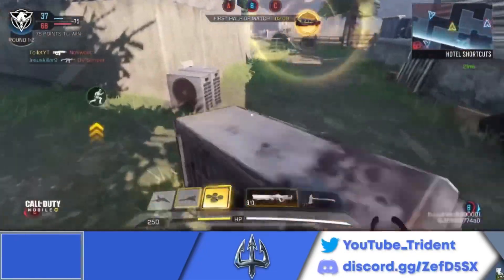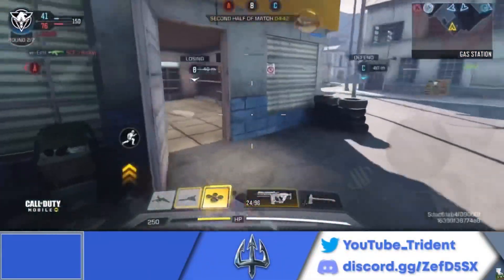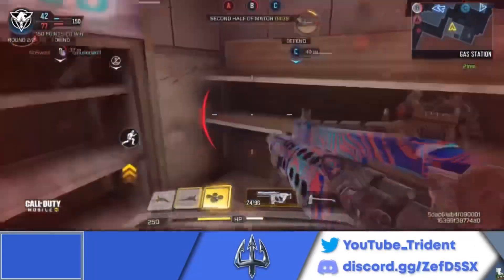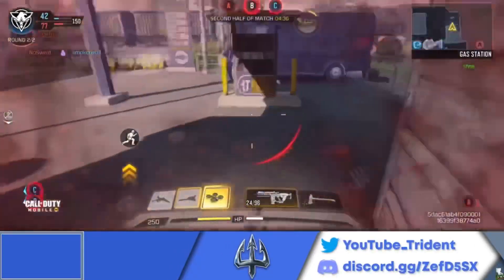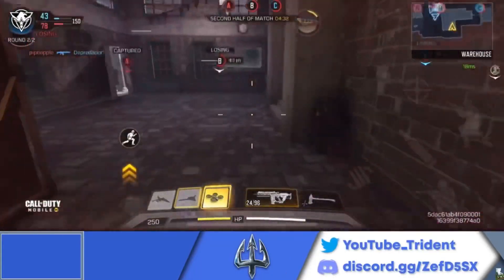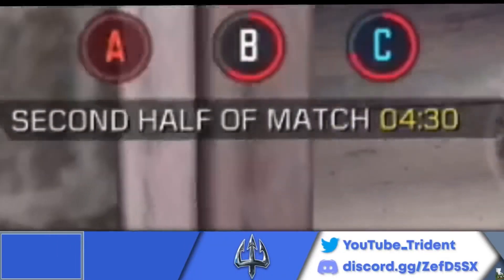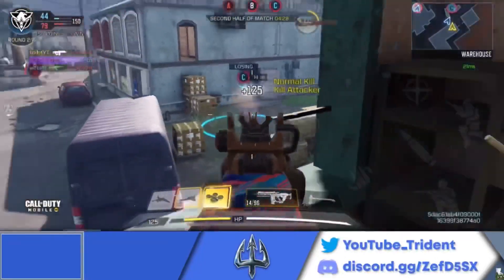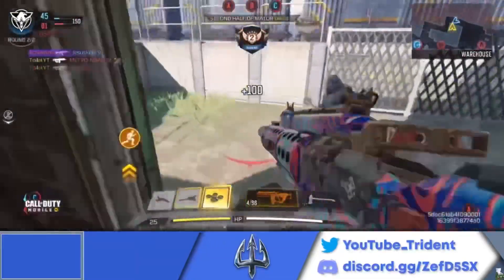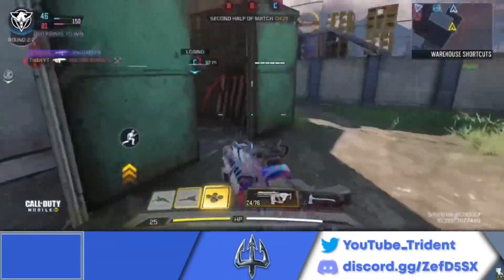One game on B — let's go! Is he still camping? I bet he is. Stop posting up — that guy's so annoying. I'm just trying to push up in their spawn and that guy's just camping on a head glitch. They're on C though, should get an easy kill here. Yeah, let's go — that's what I'm talking about.